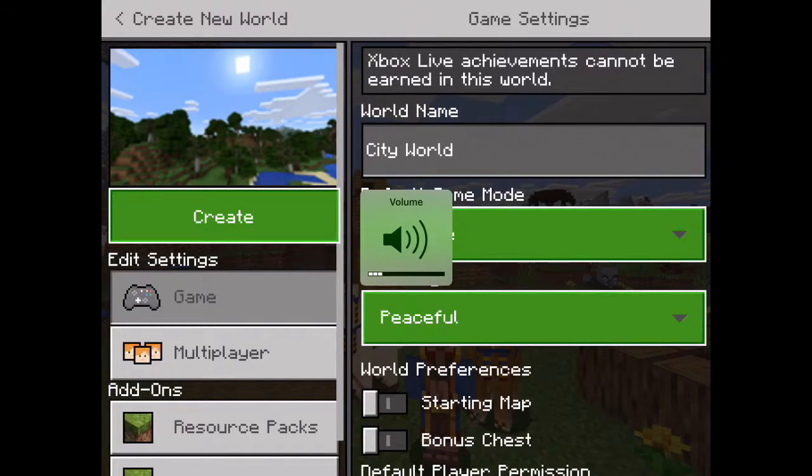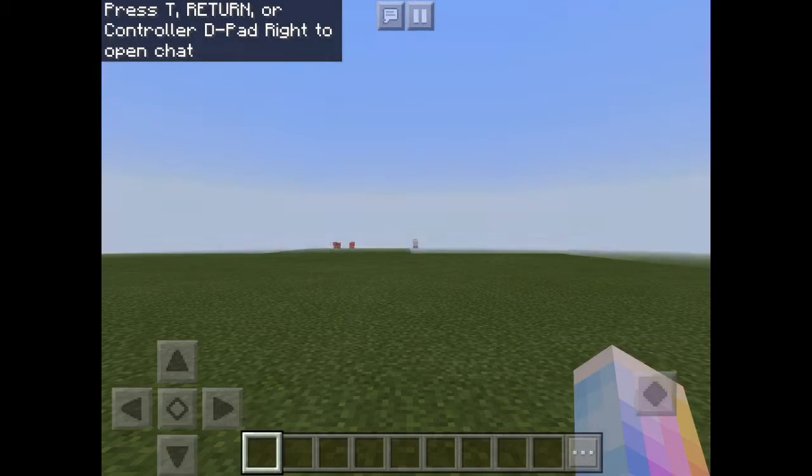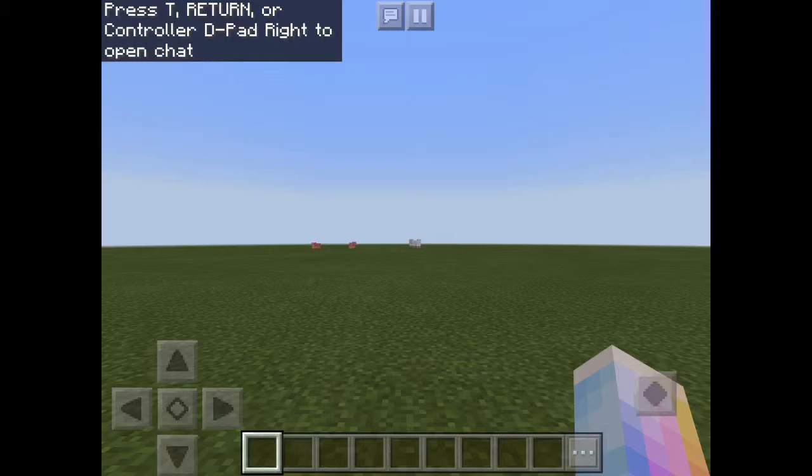So today we're going to be making our actual house. The house is going to be really fun because the house is one of the best parts in making the city — probably because it gives you the structure. So we're going to start with the house.